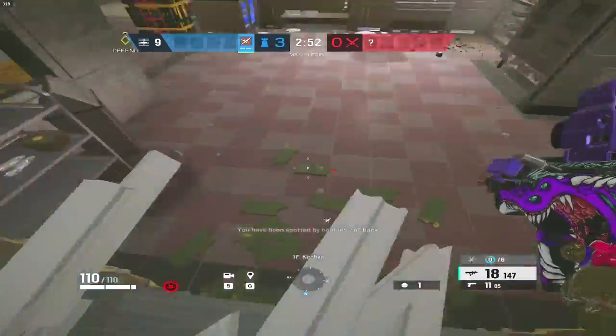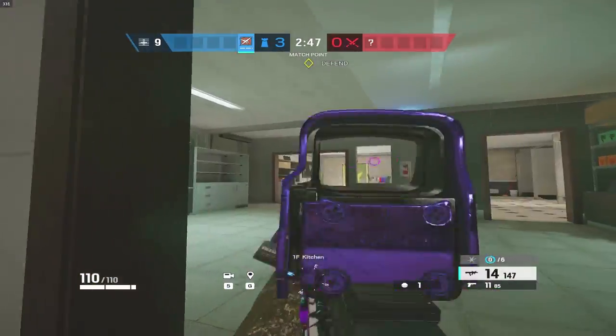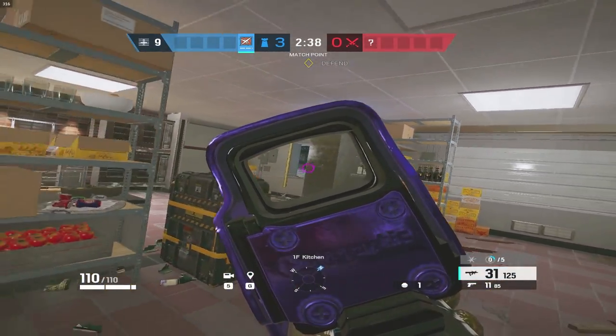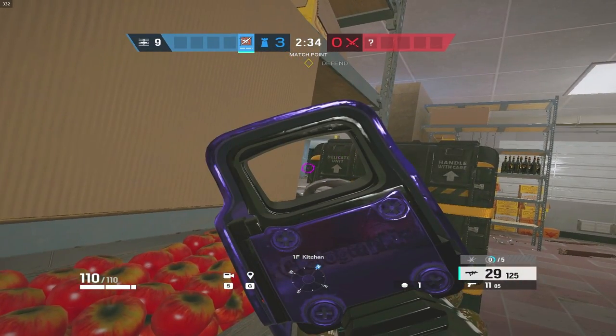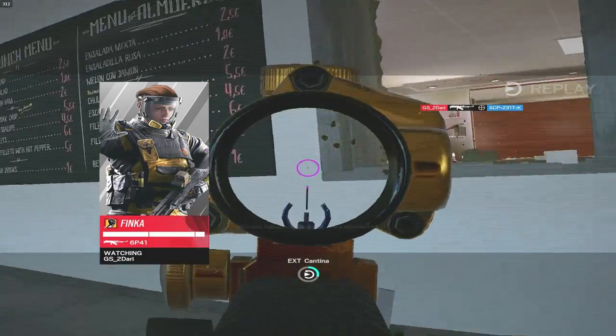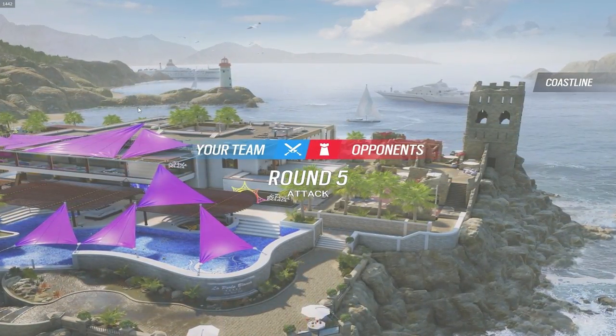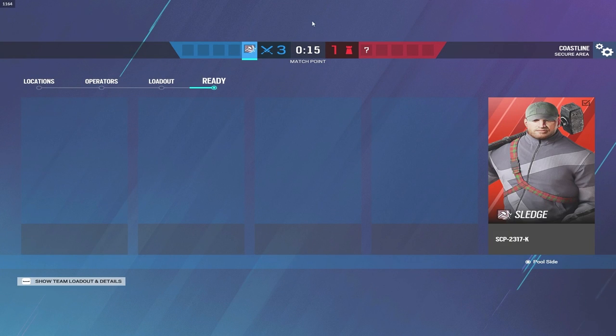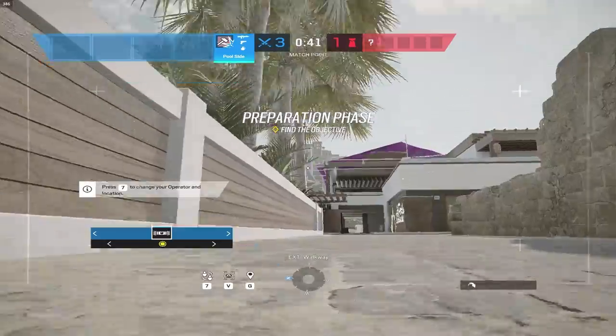You have been spotted — fall back. A little risky jump out but why not? We're at match point. I think he's Finka LMG, that's never fun. Oh, this is a crazy angle — you don't see this one in bomb. Oh my god, he actually got me. Well played, bro. I did not expect him to hop in. I kind of expected him to nade before he jumped in because that would have been the smarter play — clear the goo mines, nade deep, then push in.